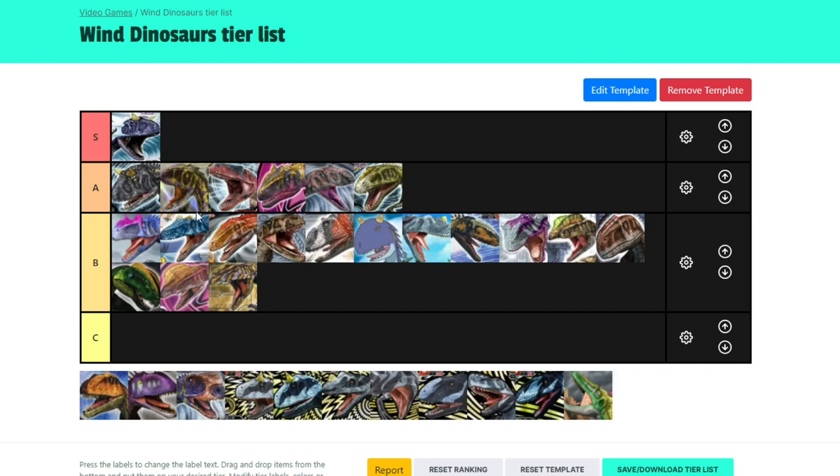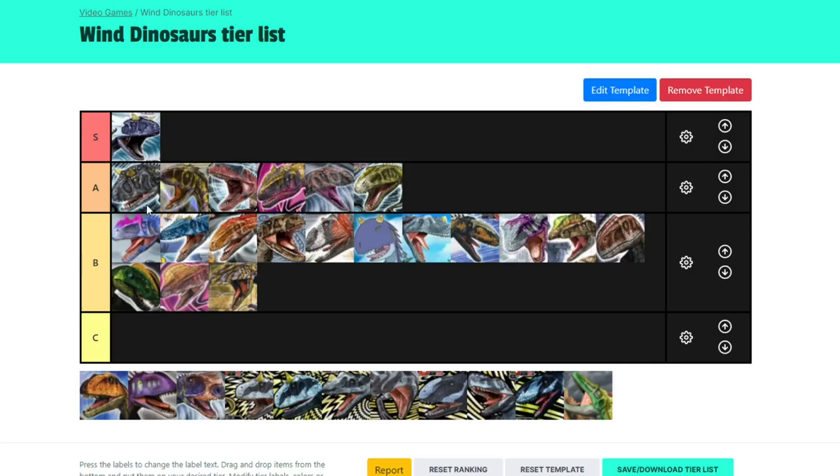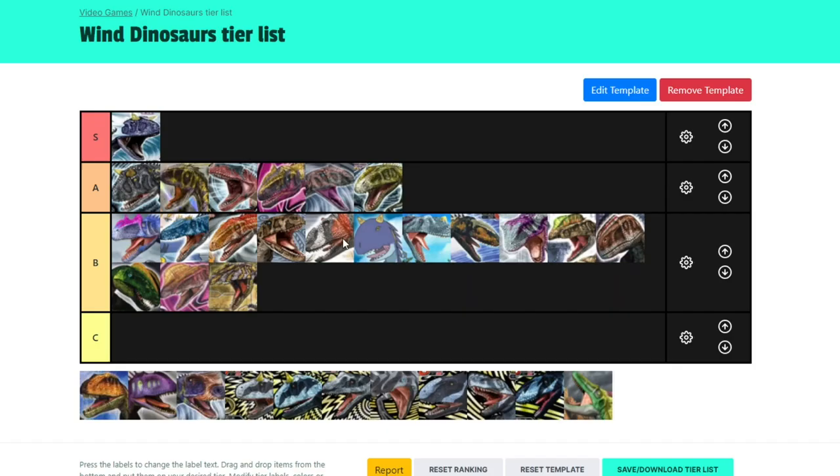It's a tough one because I'd say all these guys are on par with each other. I think Allosaurus and Neovernator have edged it out a bit. Deltadromeus has more health and more technique than Indosuchus, though Indosuchus has more total attack — but 50 less attack you hardly notice. And the same for Afrovenator — Afrovenator has more, about 50 more in some stat. That's pretty much right — they're very close.